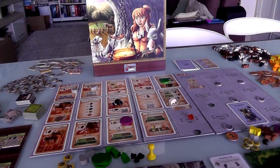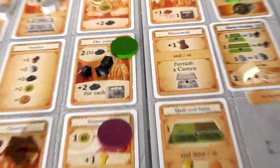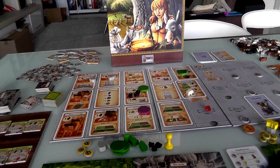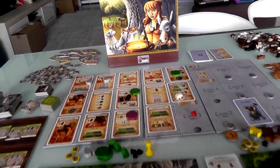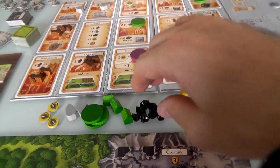Now my second action. I could go ore mining because I'd get three from the space plus two more since I have a mine — that's five ore, and combined with my existing three, I'd have eight ore. So when I eventually build a weapon, it could be a mighty level eight weapon. I'm going to do it right now — I take three that built up plus two more because I have an ore mine. I've got eight ore now. I'm going to be a great and mighty adventurer next round.